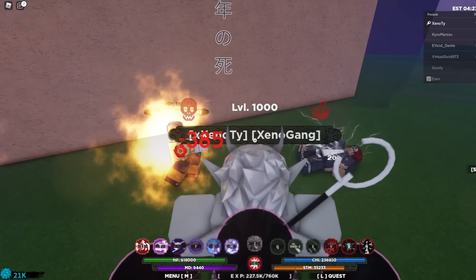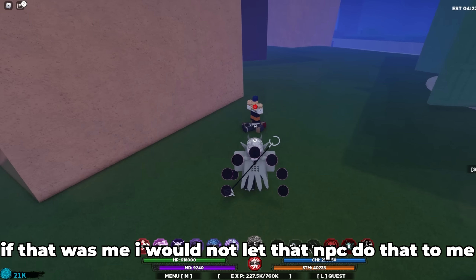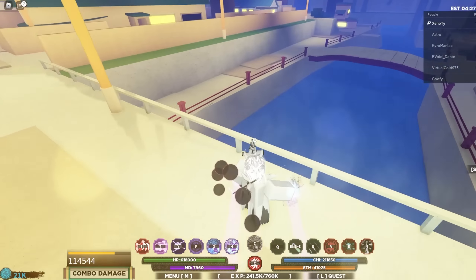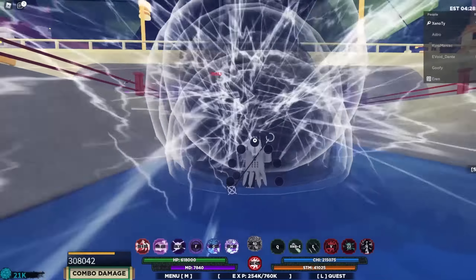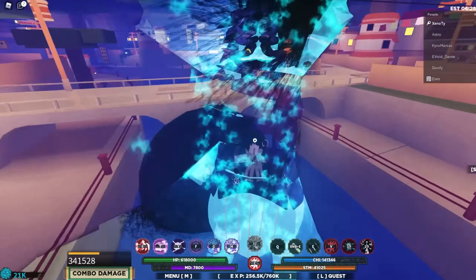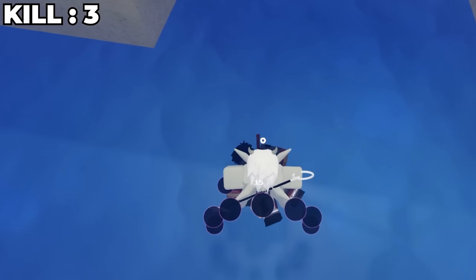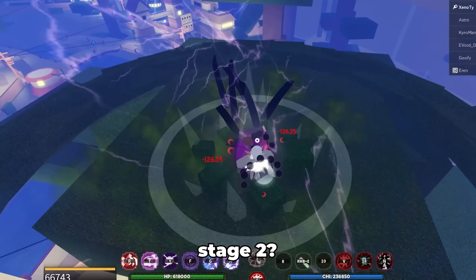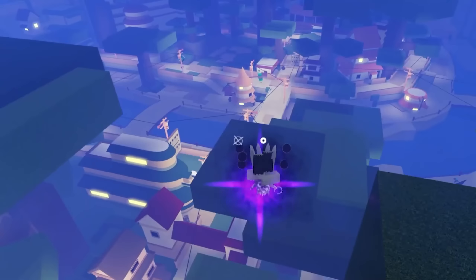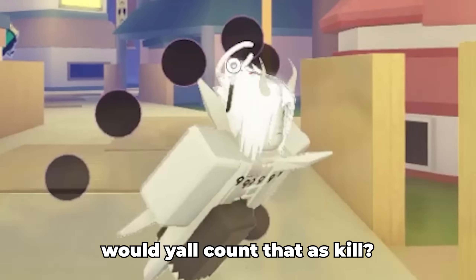What level are you, buddy? Dang, you just got dropped by that NPC. You're my next victim — he's back. There we go, Susanoo — and he is dead. Say goodbye. Stage two? Oh yeah, he took it. Would y'all count that as a kill? Bro did rage quit.